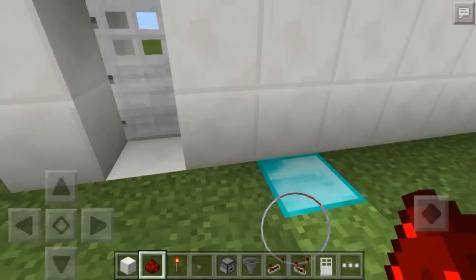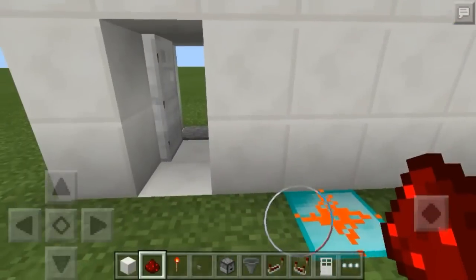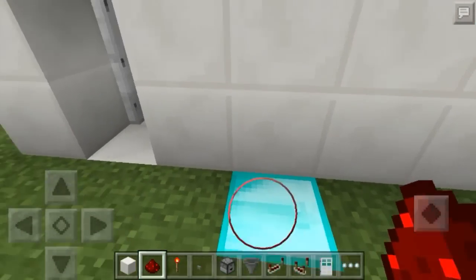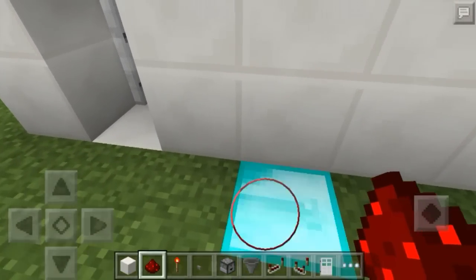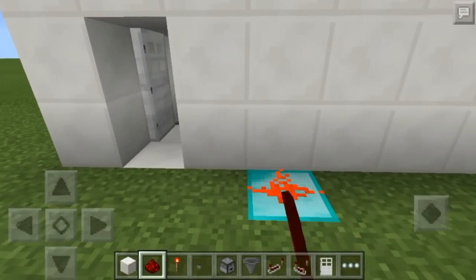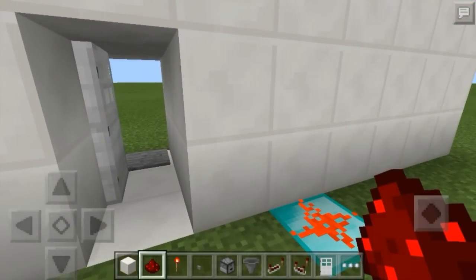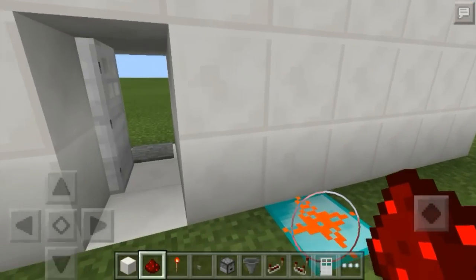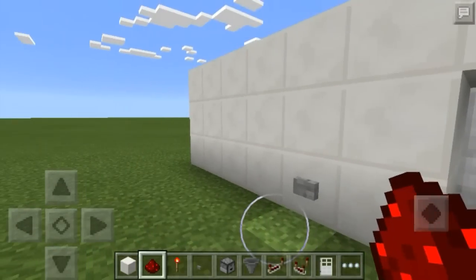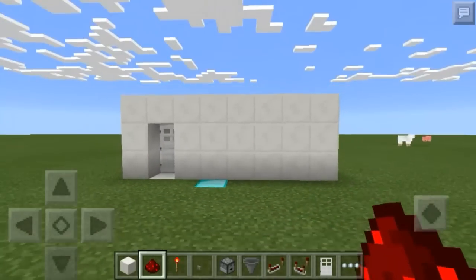If you've never seen one of these before, the concept is pretty easy. You would basically put a redstone dust somewhere — not necessarily right next to the door, but it would be hidden. Ideally this would just be a grass block so it's completely hidden. As you can see, each time I place it, it toggles the door. You go ahead and take that off, go into the inside, and then you can also close the door with that button and open it if you need to.